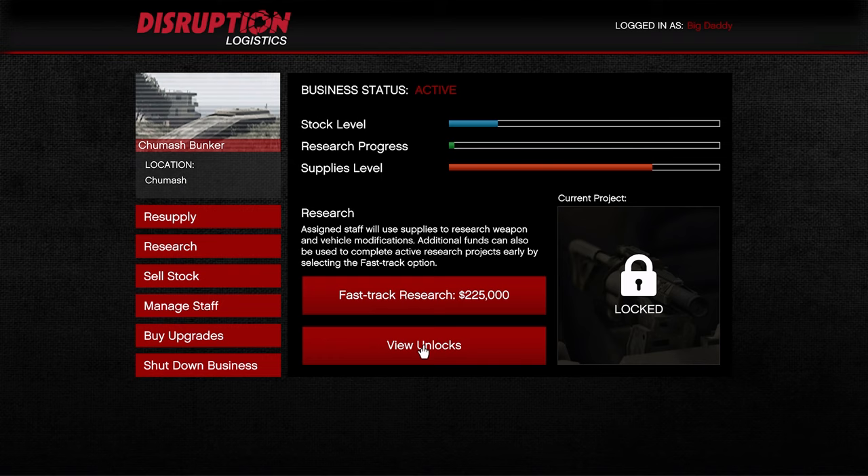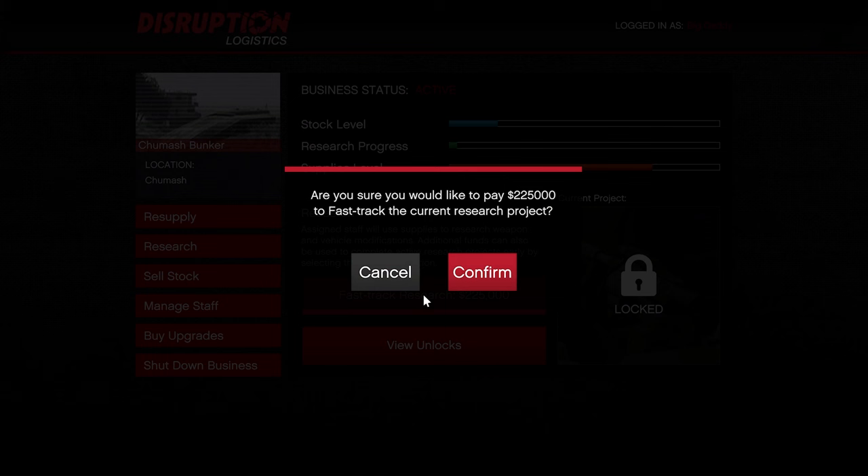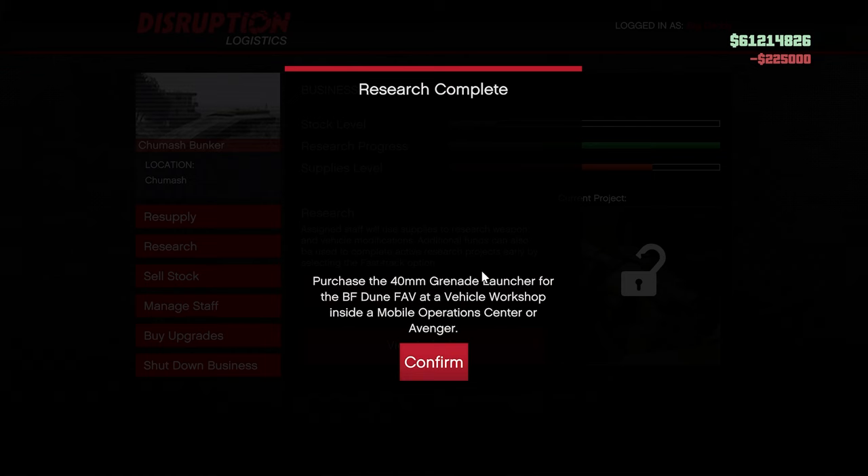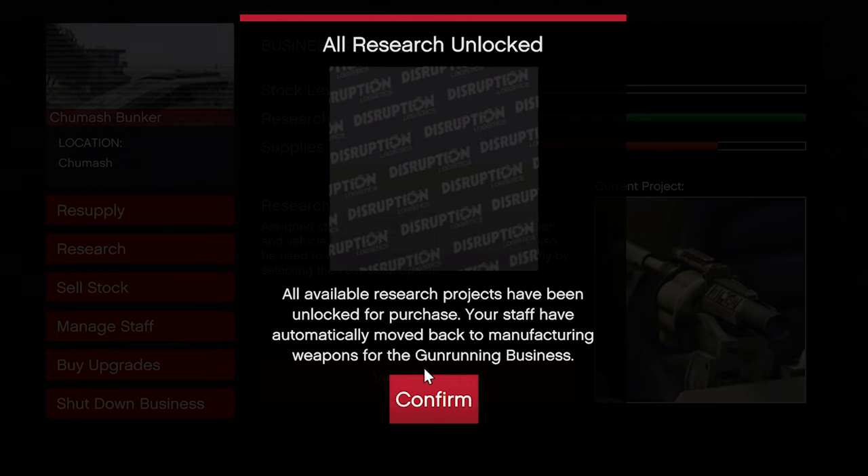Even though you're spending $11.5 million, you could easily make that in GTA Online in 10 to 15 hours of playtime versus the 200-plus hours of the organic method — and you're still spending money on supplies in option one anyway. Personally, I would definitely recommend the fast track option; it's allowed me to unlock every single project. Those are the three ways to unlock your Bunker Research.